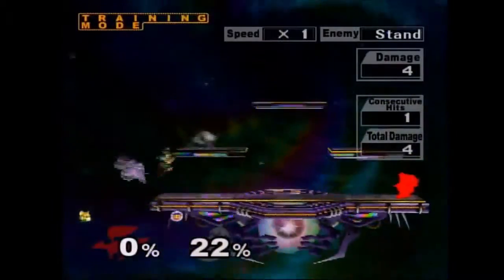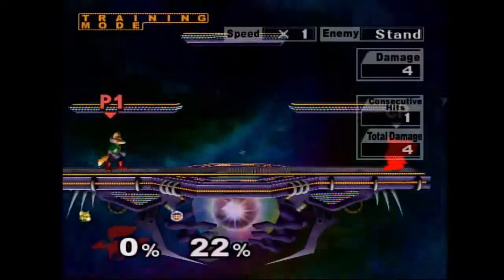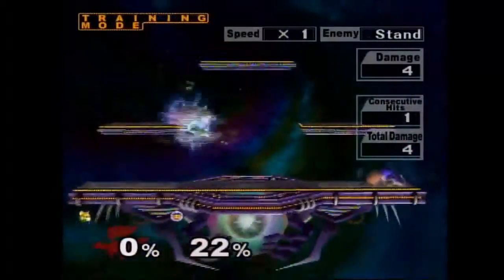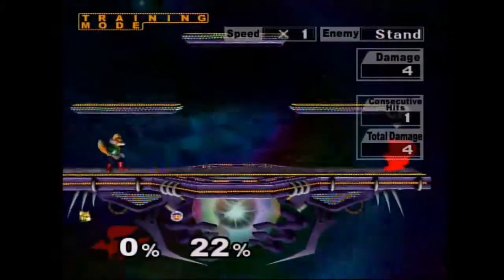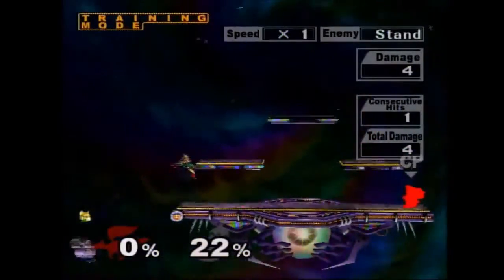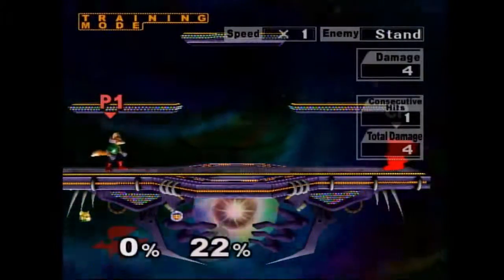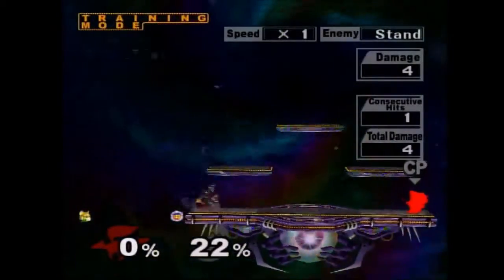This last setup is mainly for flash — it's not necessary to do this, but whatever floats your boat. The main risk for the running shine setups is basically the face shield. The most common way you're going to get a running shine is from dashes, or if the Ice Climbers try to approach with auto-cancel. Anyways, thanks for watching — if you get the setup, let me know.